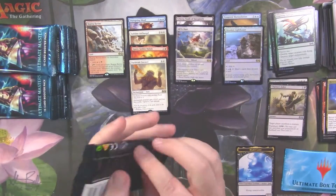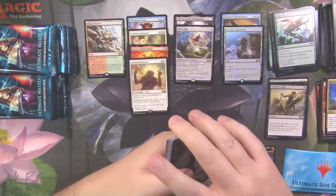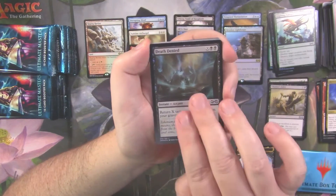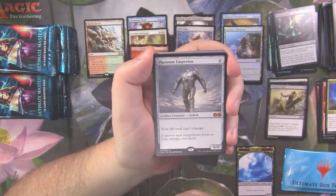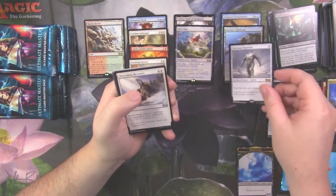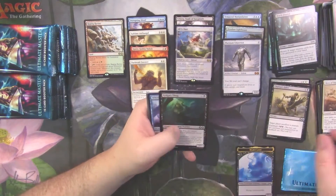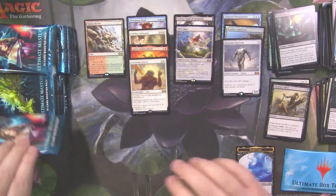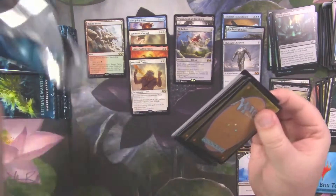Our foils have been quite lackluster — the Rune Snag probably being the most interesting. We got a foil Death Denied and a mythic Platinum Empyrean. No Goyf, no Liliana, no Snapcaster, no Cavern of Souls. We got Golgari Thug and Hero of Eiros. Nothing super exciting in the uncommons there.